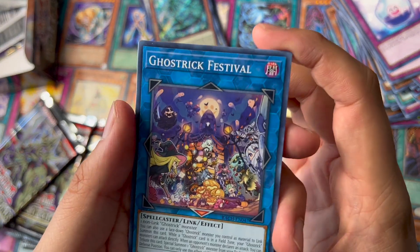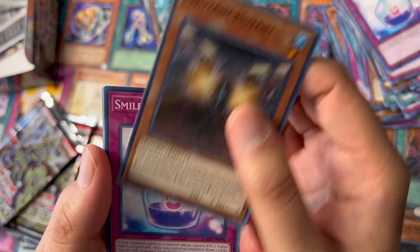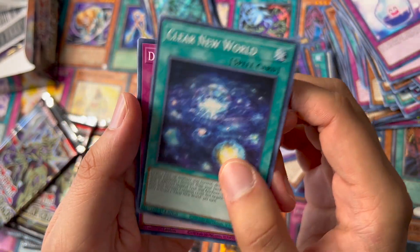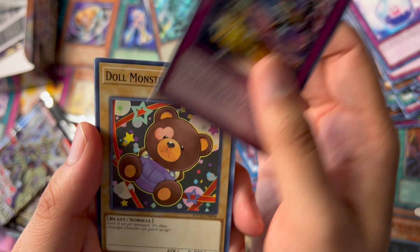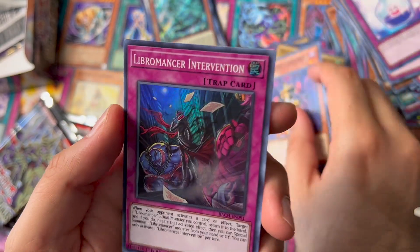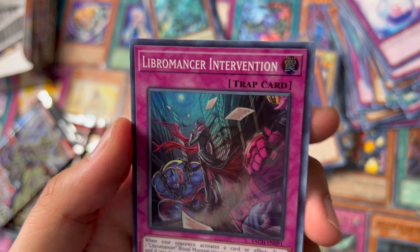Ghost Trick Festival, Mutant Mutant, Smile Potion, The Great Double, Clear New World, another Doll Monster, and a Libromancer Intervention.